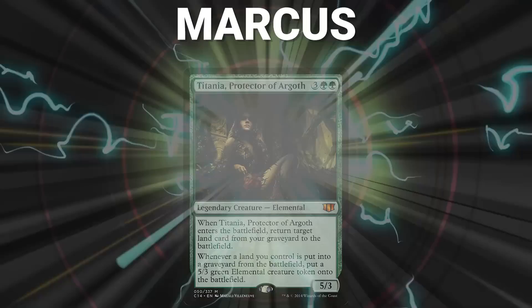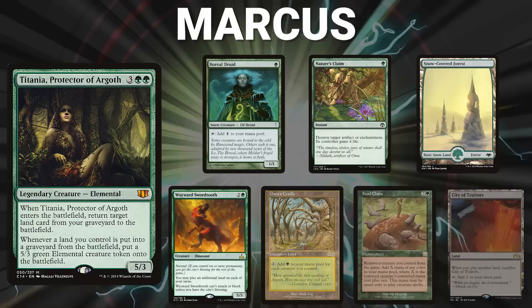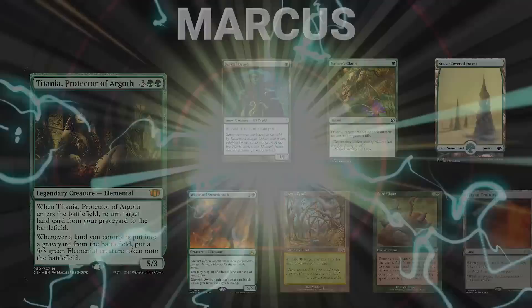First in this game we have Marcus returning with Titania, Protector of Argoth. His opening hand contains a Boreal Druid, Nature's Claim, Snow-Covered Forest, Wayward Swordtooth, Gaia's Cradle, Food Chain, and his London Mulligan is a City of Traitors.